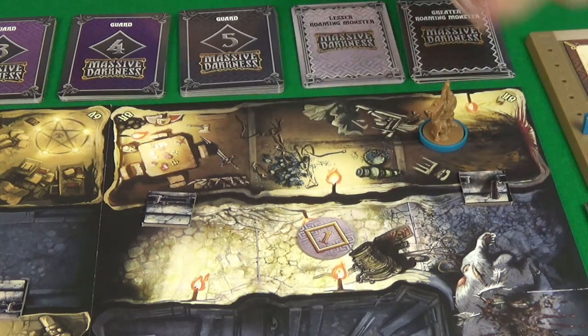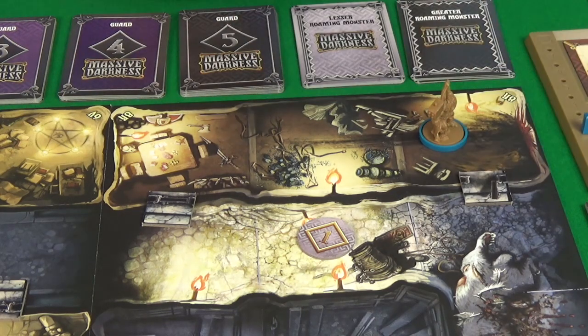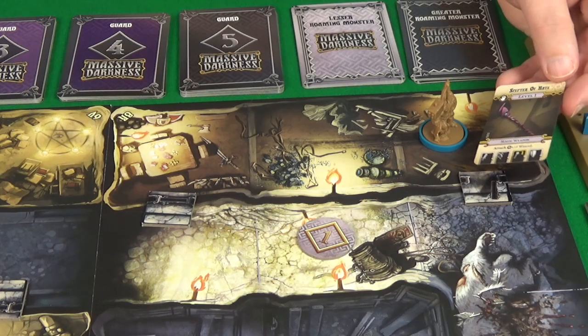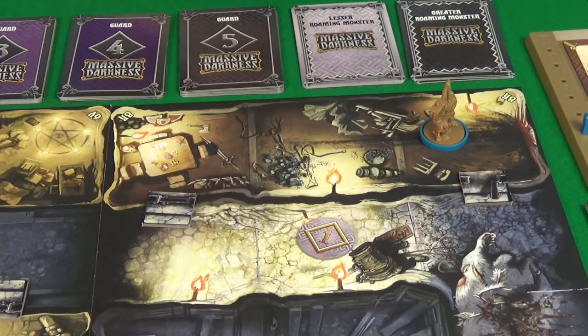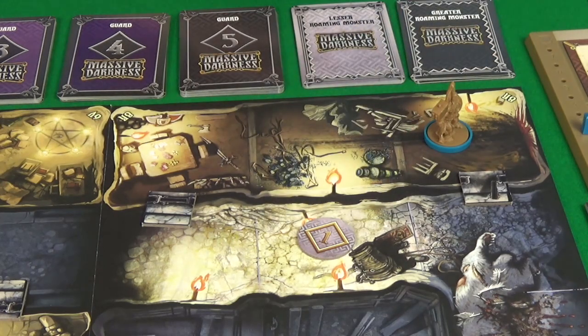For our final action point we'll move and pick up yet more treasure. We get plate armor which gives the defender an extra defense permanently - this is better than our chainmail which required a dice result to trigger. So we'll equip the plate armor and put the chainmail to the side. We also have a sceptre of hate and a dagger - not much use, so we'll put those to the side for transmuting later.